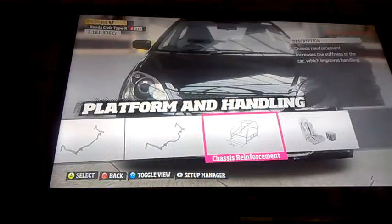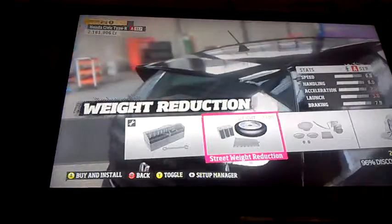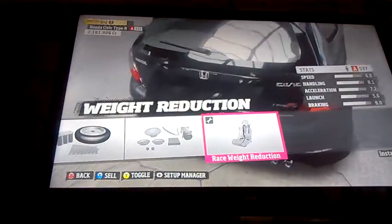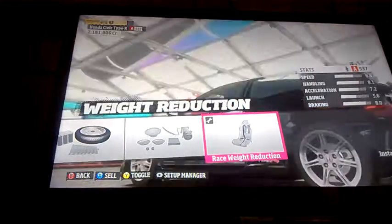We won't go for one of these because it adds weight — what the hell, am I on a boat? This takes off 390 pounds, which is quite a lot, if you are wondering.